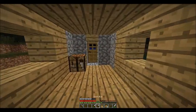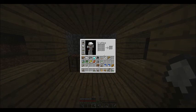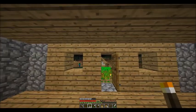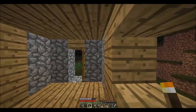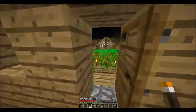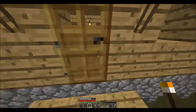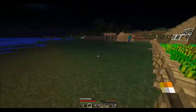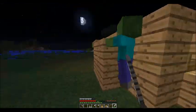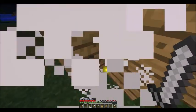All right, here we go. What do we need? We need some more torches. Last time we built this wonderful home that is intended for our villager friends once they start breeding. We only have one so far — the leather worker who's hiding in here.